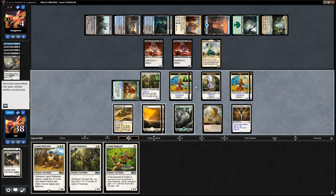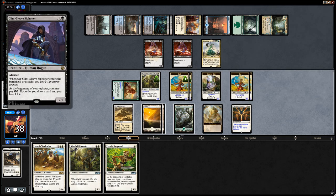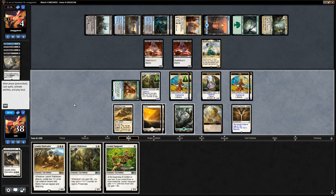They block-block-block, take 6, gain 4, so they're not dead yet. If we had drawn a land for Shefet Dunes they would've died. Do we even bother attacking? If we attack our opponent can make good blocks then replay Aetherborns from the graveyard with Muldrotha. Might be better to play more creatures, go wide, and kill them in one big attack, giving them only one turn of Azcanta activations.